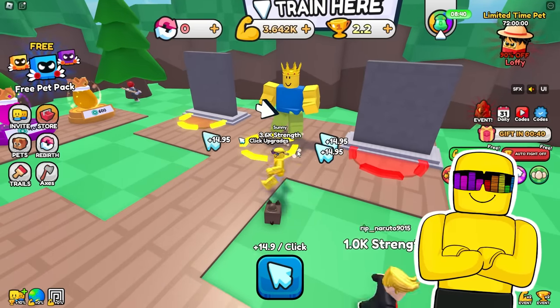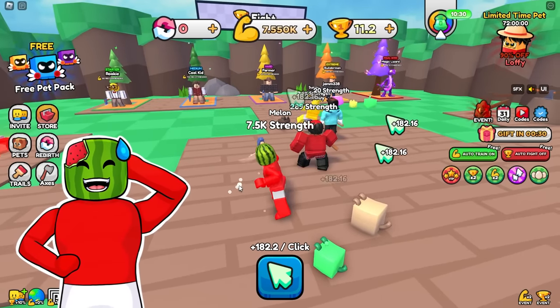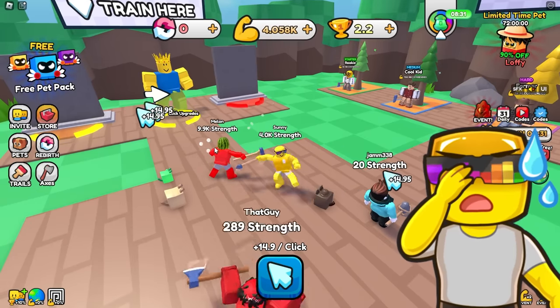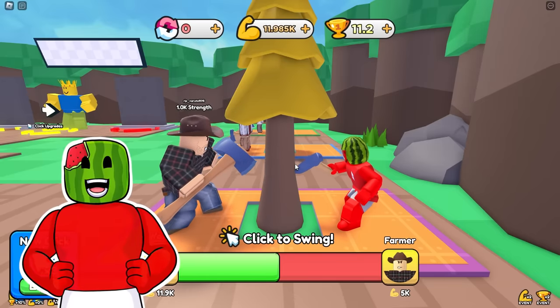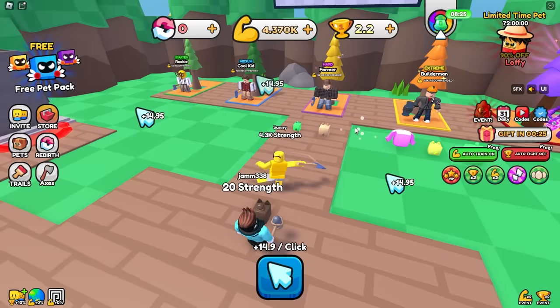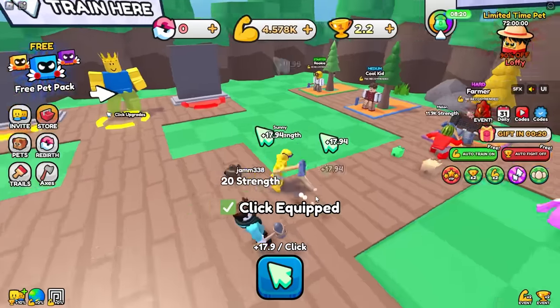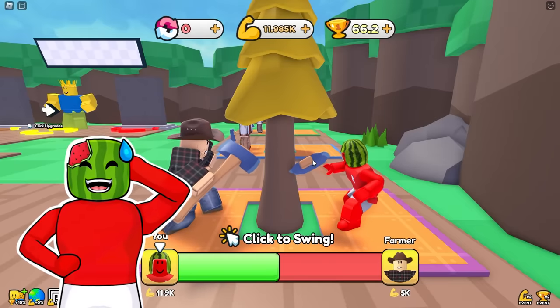Melon, I'm at 3,600 strength. Soon I'm going to get the medium clicker. Oh, I already got that, Sonny, and I'm at 10,000 strength. How are you this strong already? This makes no sense! I took down the farmer and he gave me a crazy axe. Okay, I need to get strong enough and defeat the farmer.